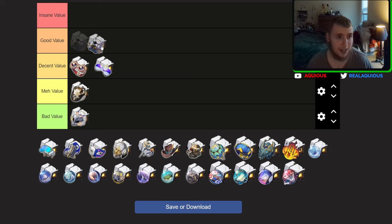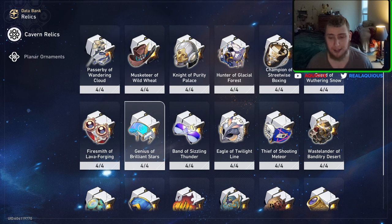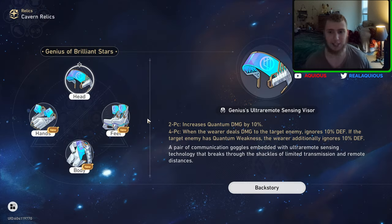We actually have like three characters that'll use this set. I actually think that the ice set is one of the few that are good value. Let's go to arguably the best element-specific set. I don't think it's arguable — I think there's one that's maybe close, but this is my pick for best element set in the game, and I think almost anybody would agree. It's because of the four-piece.